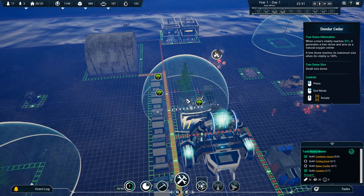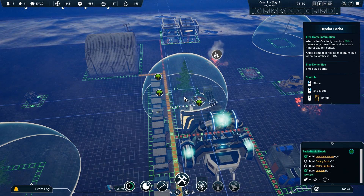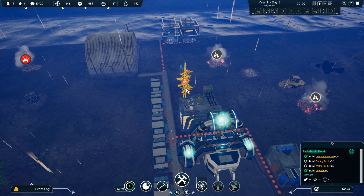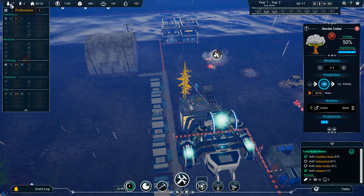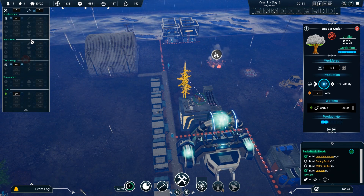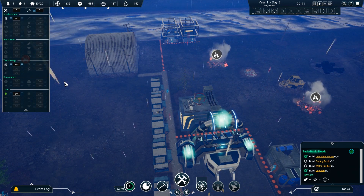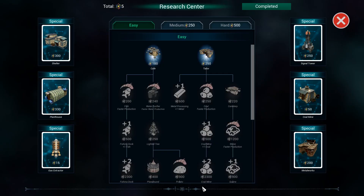Here are the tree mechanics: people don't get sick during winds and don't consume oxygen tanks when they're under a tree dome. Trees require a lot of water, but during a rainy or snowy day they don't require water. So more trees is definitely better. They do take up a lot of space. I'll put one here — oh, it's raining, put it up quickly! I'll put a worker in there too. Let me see how many people are doing what: one on food and water, two on tech, three on trees.